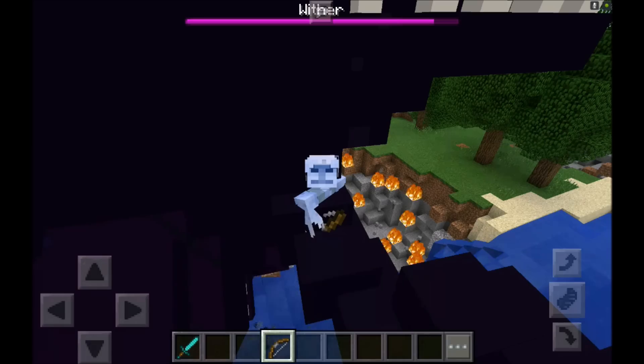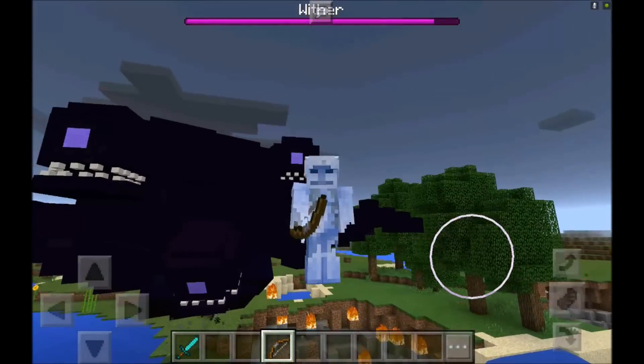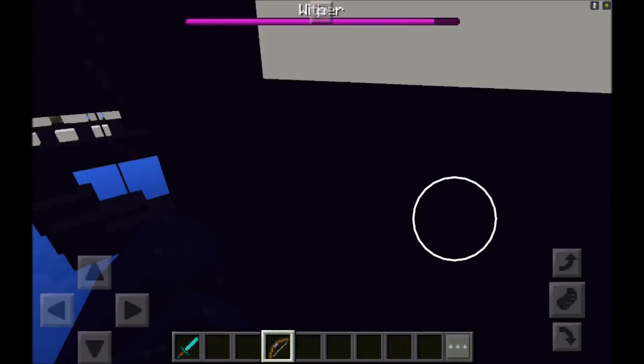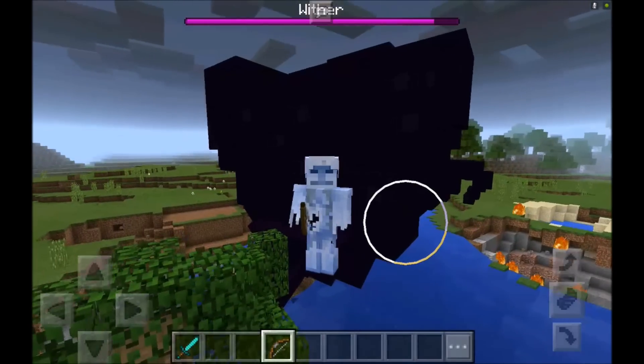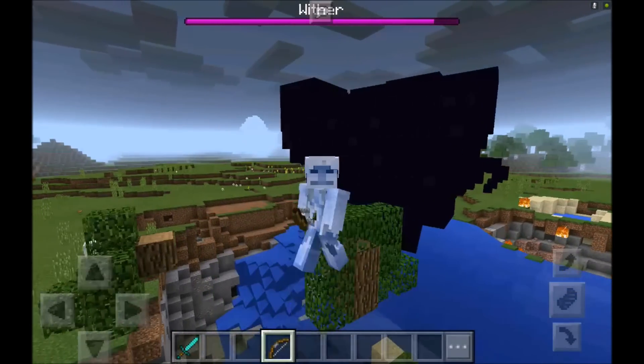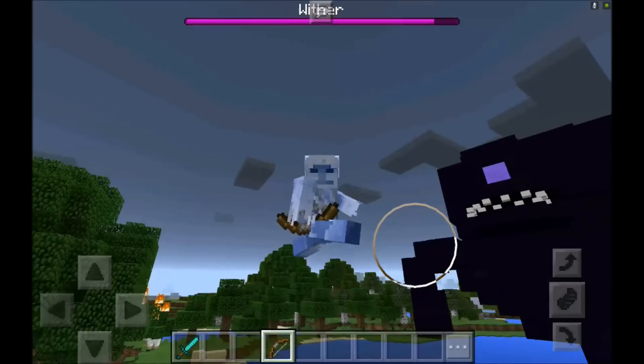Right here we are — we're friends now, I'm in creative mode. That's what his face looks like. He looks pretty cool, he looks epic. I don't think there's any way to defeat him in survival mode — I think you have to be in creative mode to do that. He still has a bunch of health — he has like 10,000 health.